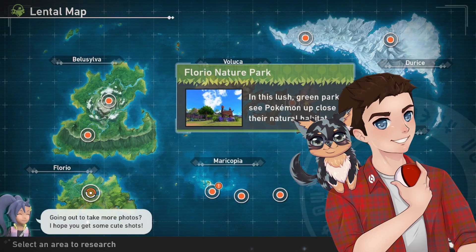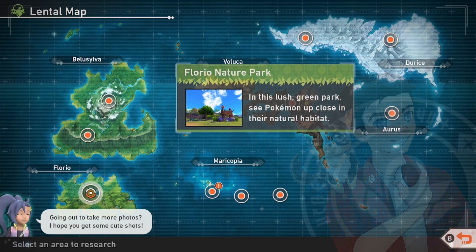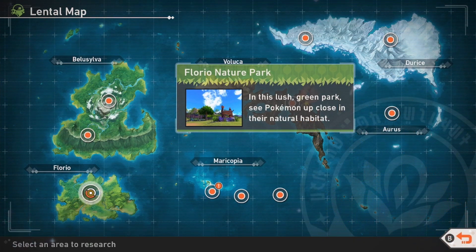Hello and welcome back to yet another Pokemon Snap walkthrough video. Today we'll be looking at how to get all the 4-star photos at the Funga Jungle. Just know that all of these encounters are at research level 2 or higher unless otherwise noted.